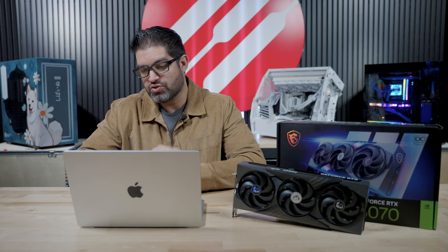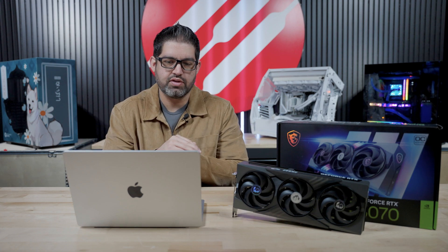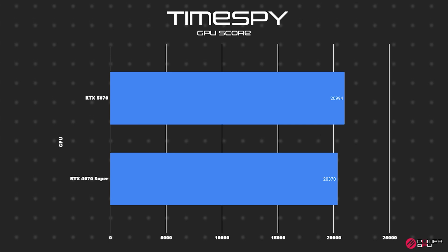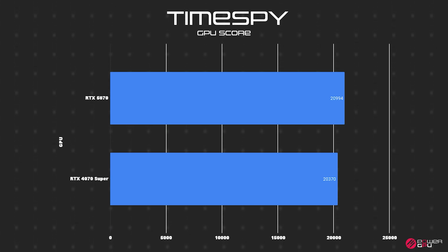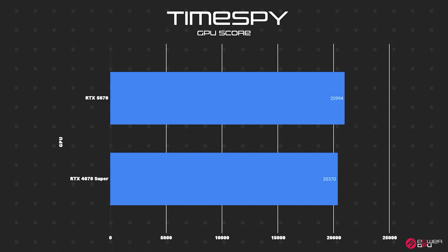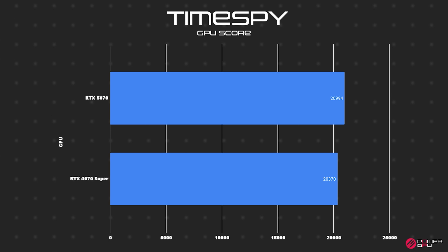In 3DMark Time Spy raw GPU score — no ray tracing, no DLSS, pure synthetic — the 5070 scored 20,994 while the 4070 Super scored 20,370. Not a huge jump. If you already have a 4070 Super, I personally wouldn't recommend upgrading to a 5070. This card is more for those upgrading from a 3070 or other 30 series GPU, where you'd notice a much more significant performance increase.